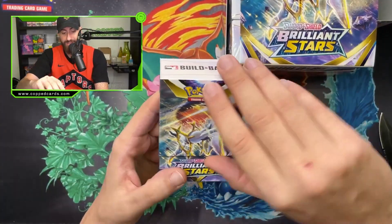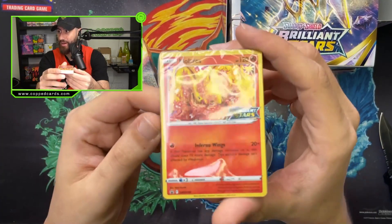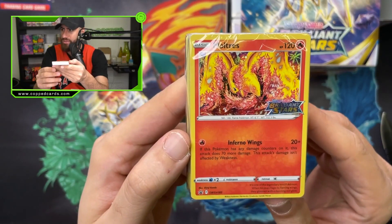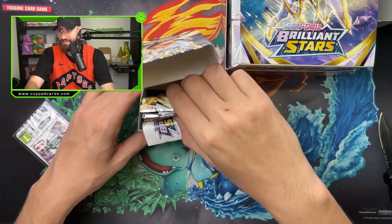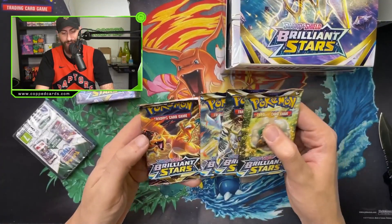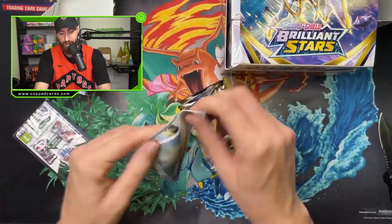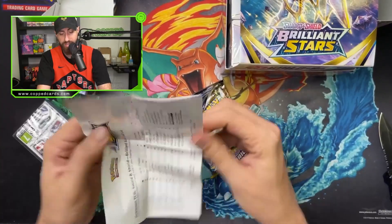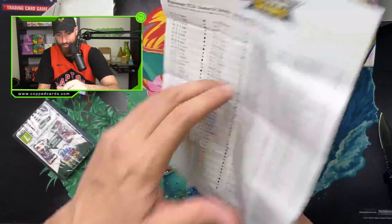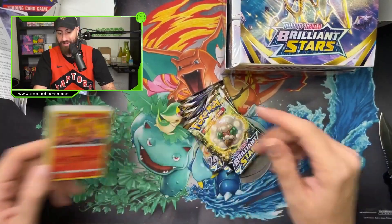Inside it comes with — we got the Moltres as the promo card with the Brilliant Star sticker right there. Nice little promo card, Moltres taking up the whole screen, love to see it. And inside it comes with four packs — we got the Charizard pack, the Charizard bro, and the Wynaut card as well. And if you're new to the TCG and want to actually play, it has the full card list — you can screenshot and go through all the cards, and it gives you some tips as well.